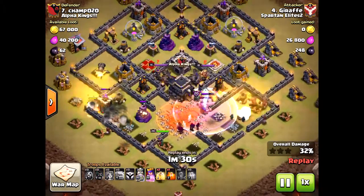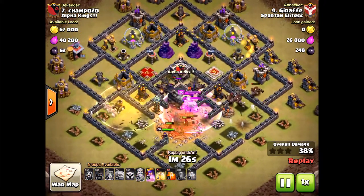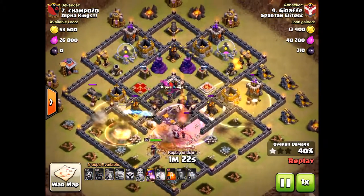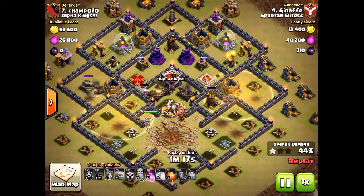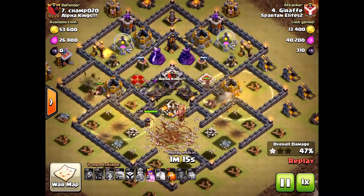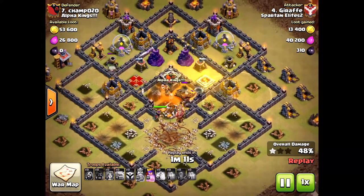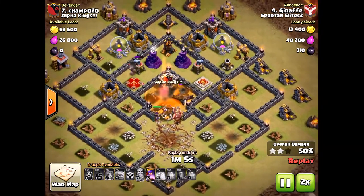The reason why he failed this attack was he wasted the wall breakers and his troops at the beginning. He brought too many wizards, and he was impatient on the heal spells. Just because you have max hogs, which are very critical in getting that third star, doesn't mean you'll succeed if you don't execute the attack well — and that's why he failed.